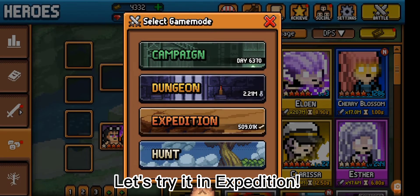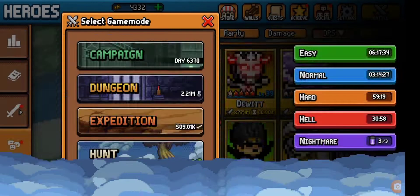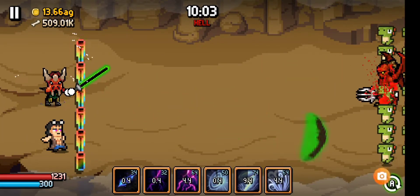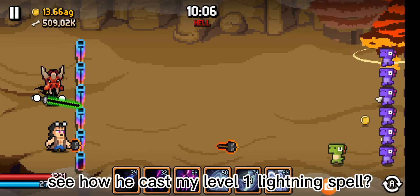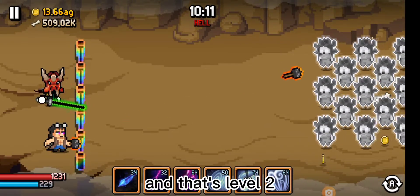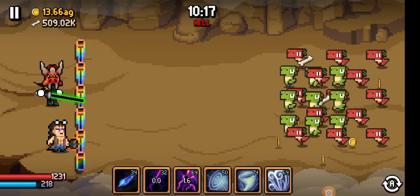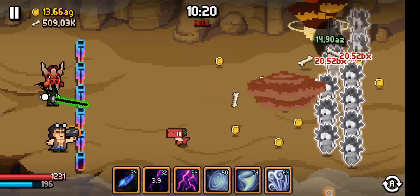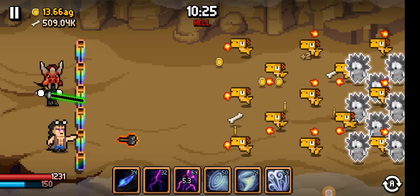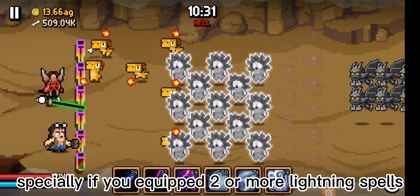Let's try it in expedition. See how he casts my level one lightning spell, and that's level two. His attack also pierced, exploded, and bounced. I do have a tiny concern for Job — first, if you have few mana points it will drain fast, especially if you equip two or more lightning spells.